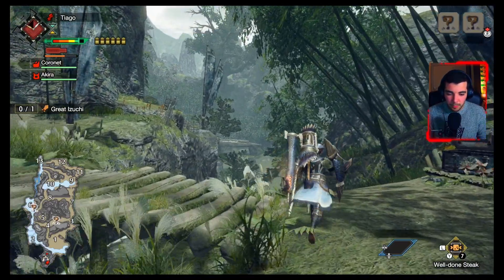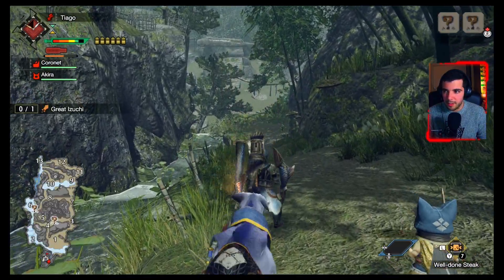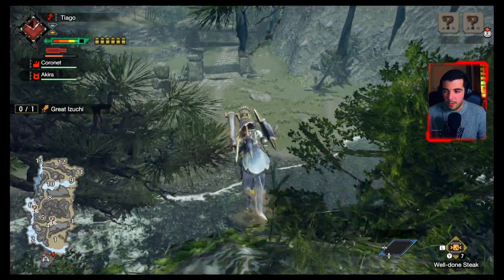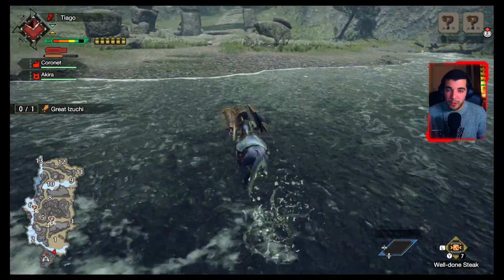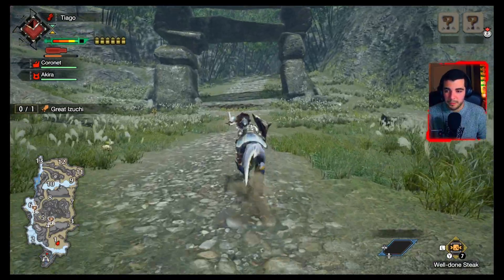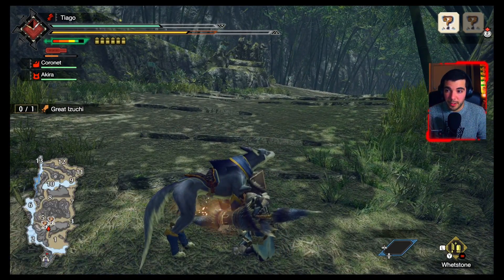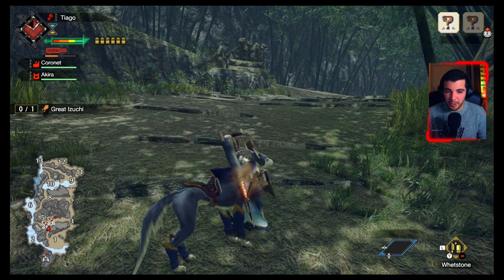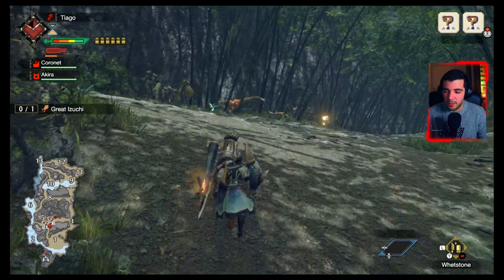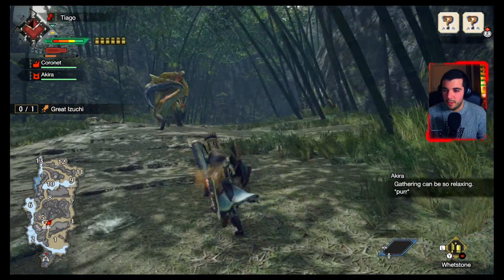With that done, let's go ahead and hunt the Great Izuchi. Bear in mind I won't be using any endemic life or the mounting mechanic — I want to showcase the weapon itself. Just before I start, I'll sharpen my weapon, since I already used quite a lot of sharpness just shooting shells.